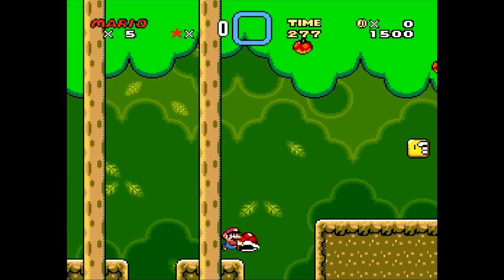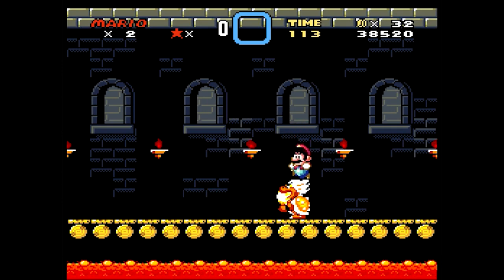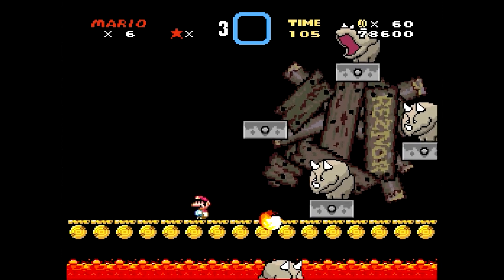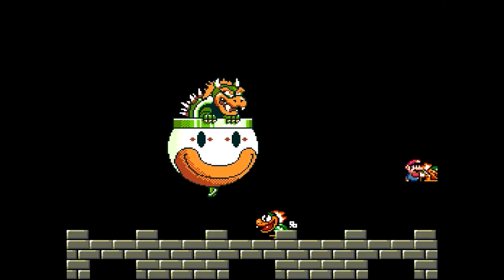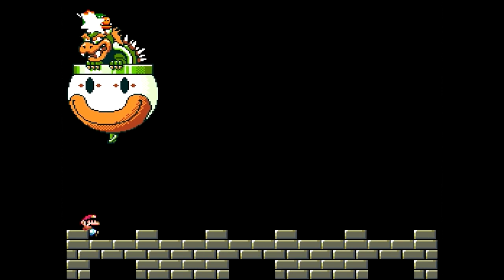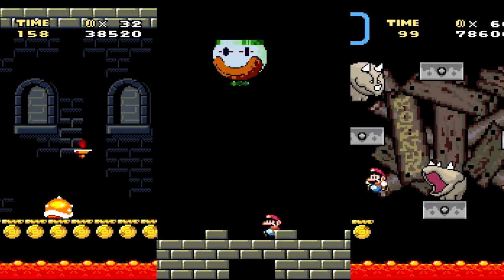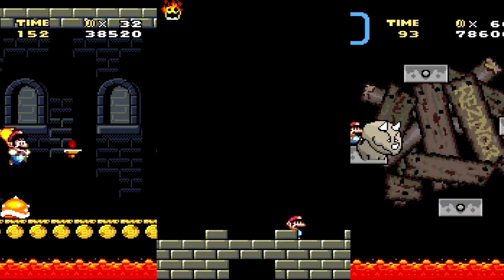You stomp turtles all the time in normal gameplay, so when you see a large boss turtle, your natural inclination is to jump on it. It's worth noting the exceptions though: the Reznors, which you defeat by hitting the platforms they're standing on from underneath, and Bowser and Big Boo, which you throw items at. Between these three types, most of the ways you can harm enemies in Super Mario World without a powerup have at least one boss where it shines as a solution, even if jumping does get top billing.